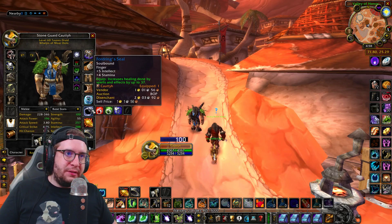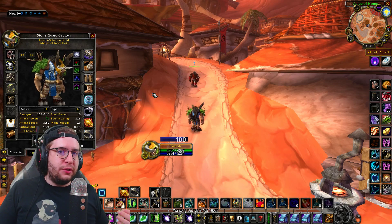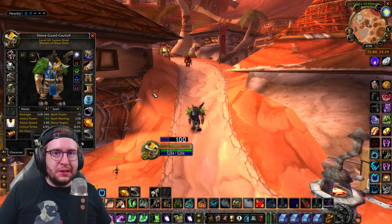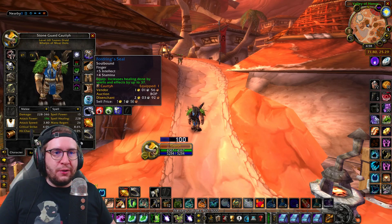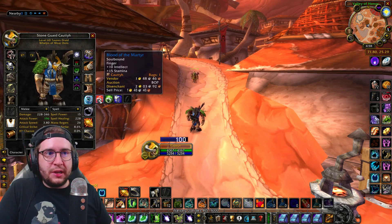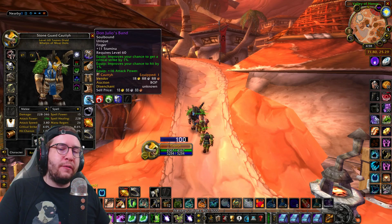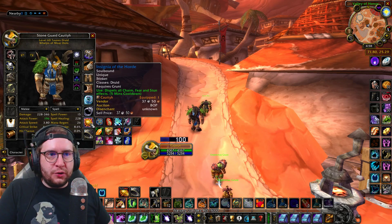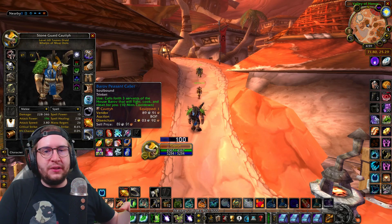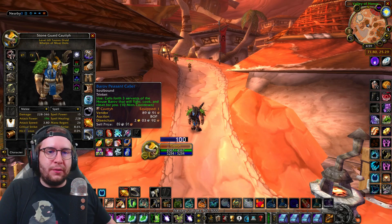My other ring — I'm using a Forging Seal. The bonus healing is important because for anyone who's played Druid, you understand that it's a battle of attrition. You're trying to outlast your opponents. We don't do big burst damage — we just have the benefit of doing everything, and one of those things is keeping ourselves alive. Forging Seal, intellect, stamina, bonus healing — you can't go wrong with that. Before I got my Don Julio's, I was using Blood of the Martyr, which is just a ton of intellect and stamina. For trinkets, you want to use your Insignia of the Horde and whatever other trinkets you have — a Burrow of Peasant Caldors, Dragonlings, any of the Engineering trinkets. Trinkets are just not class specific — use them for whatever the situation calls for.